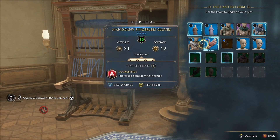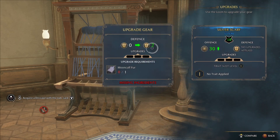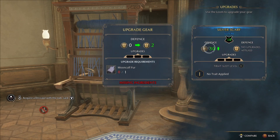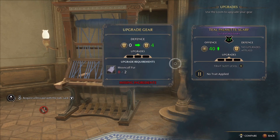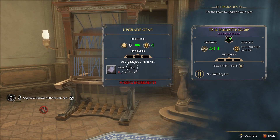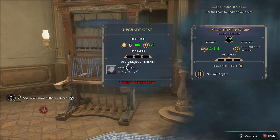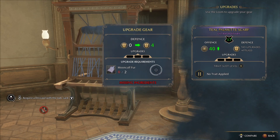Other than traits, there's also upgrading the gear itself. This can be done three times, and what it does is add a defense stat to the gear. Different pieces of gear will require different amounts of materials in order to level up. If you're playing a harder difficulty and being tankier really matters, you can get the ingredients you need and upgrade them.